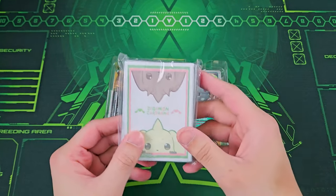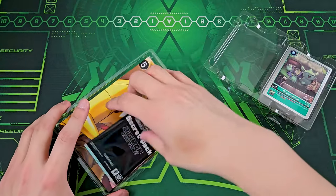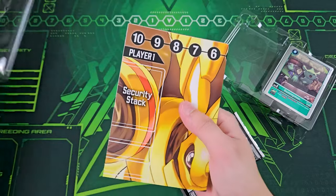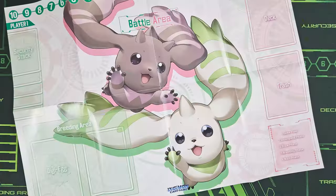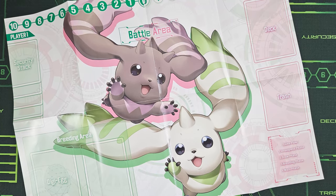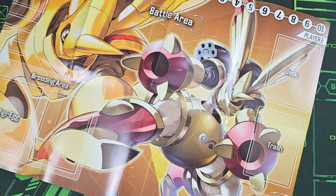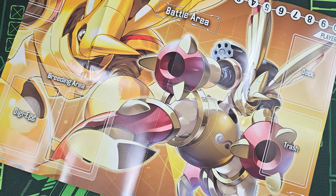They're showcasing these at the LA Nats Bandai card fest as well. We've got a playmat right here — it's got Terriermon and Lopmon, the typical jewel design. And we have a Gold Rapidmon here as well on the other side, which is pretty cool.